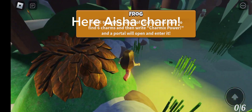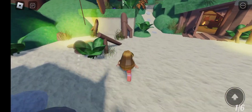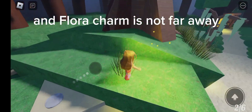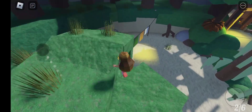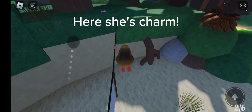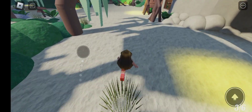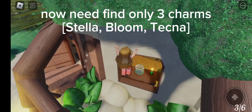Here Aisha Charm. Here Musa Charm. And Flora Charm is not far away. Here she's Charm. Now need find only three Charms: Stella, Bloom, Tecna.